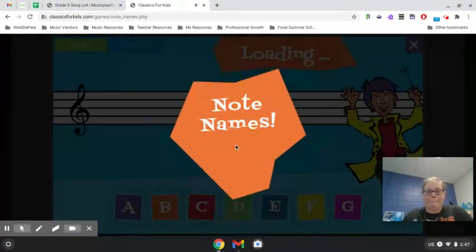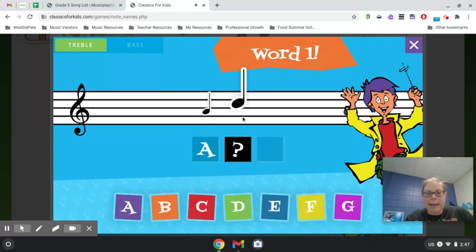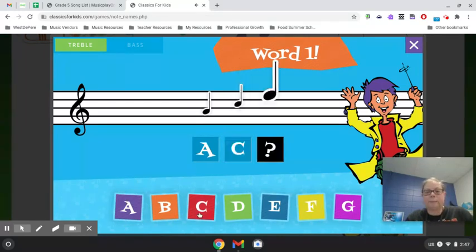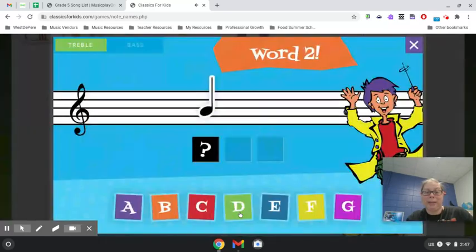So we play it. Good for it to load. All right. So it's telling you — showing you a note — and you have to figure out the letter. F, A. F, A, C. F, A, C, E. Oh, that was easier — they're all in the spaces. I know the word's complete. Okay, next word.